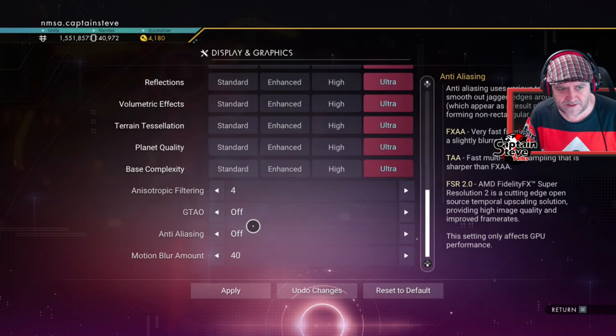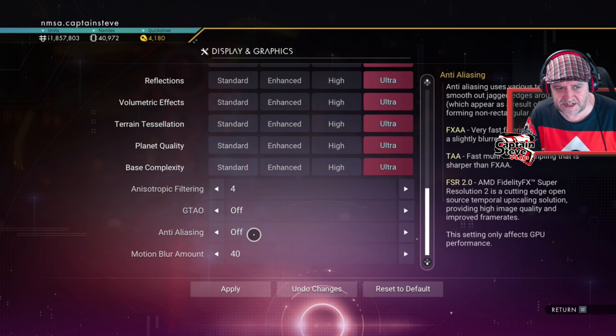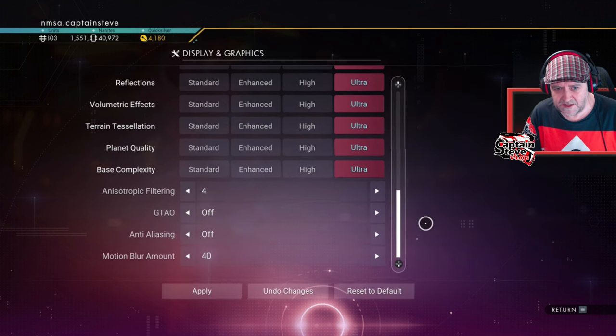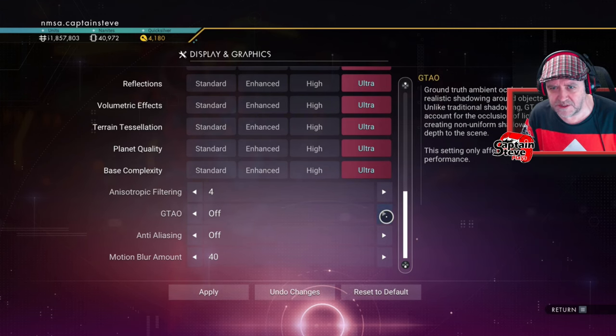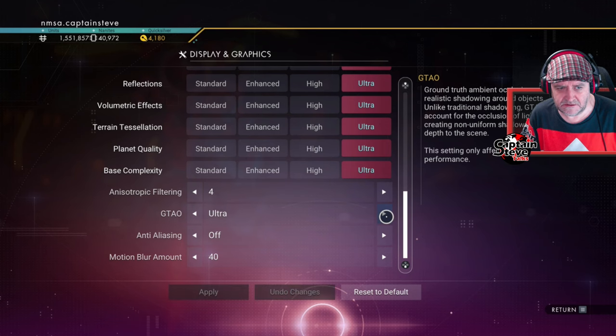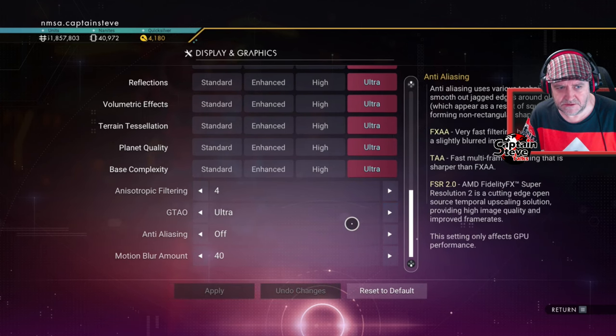It's the anti-aliasing they told me to turn off. Also the FSR 2.0 — turn that off. The DLAA they didn't say anything about, so I'll turn that back on at ultra. All right, let's see how that does.